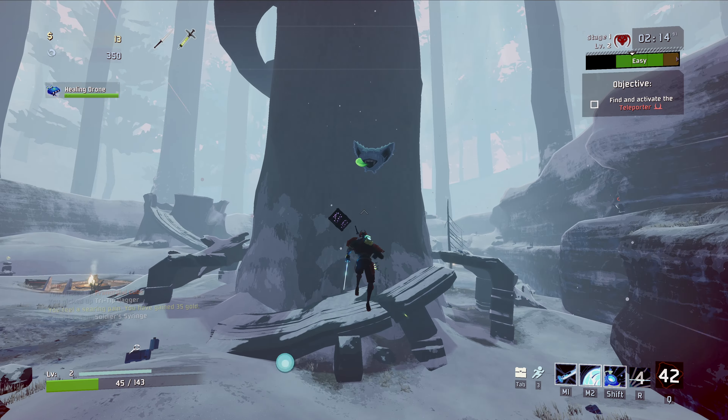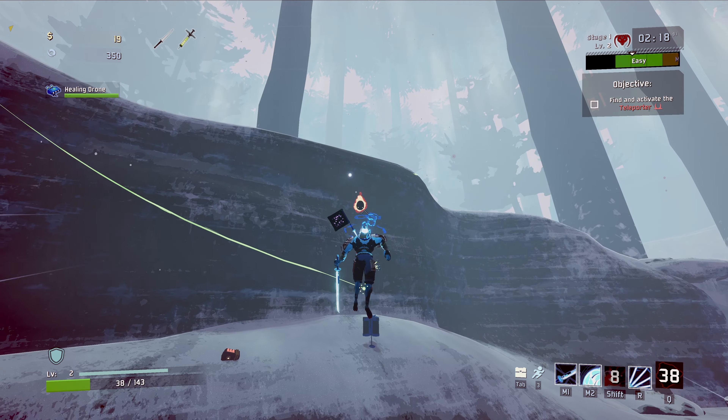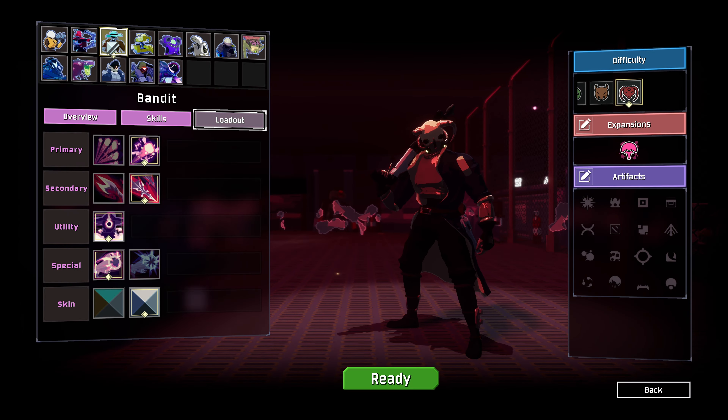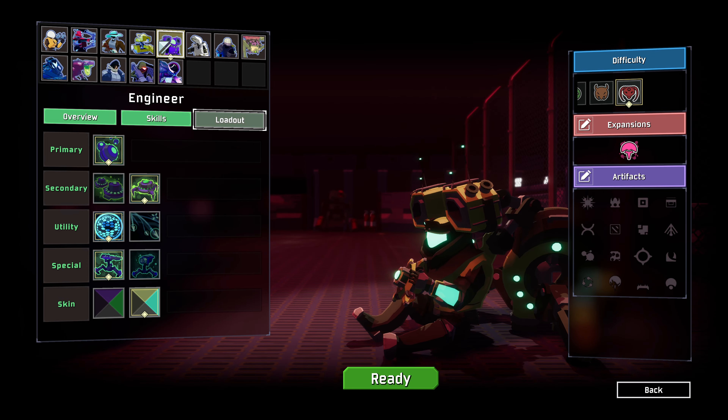At its core, Risk of Rain 2 is a very simple game. Run through stages to find a boss, picking up item modifiers and killing enemies along the way. The fun comes from the game's 13.5 unique characters and their unique methods of interacting with this simple cycle.